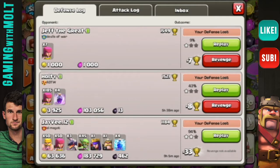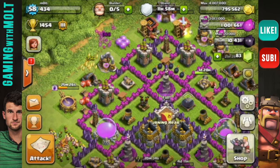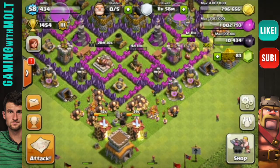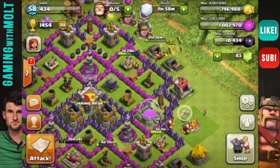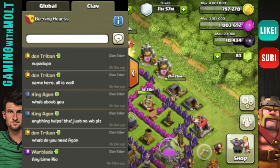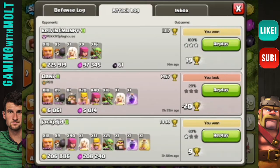Oh no, they took out my town hall. Normally I would just keep this shield, but I'm probably going to raid at least three more times before I go to bed, so it doesn't really matter. Let's jump into the attack log — it's this top one right here. 225,000 gold, 97,000 elixir, three star. Let's check it out.